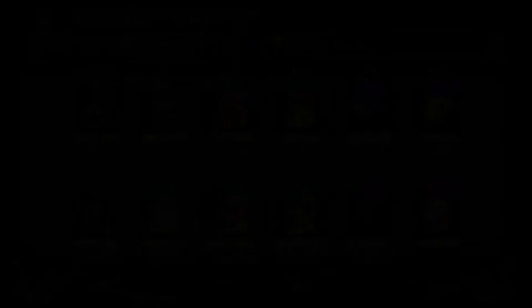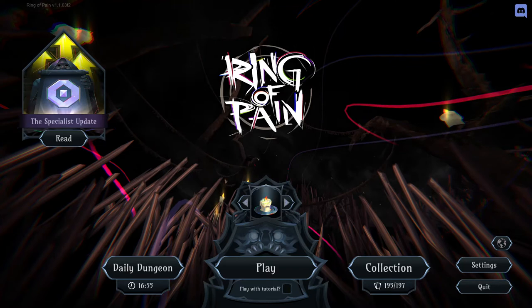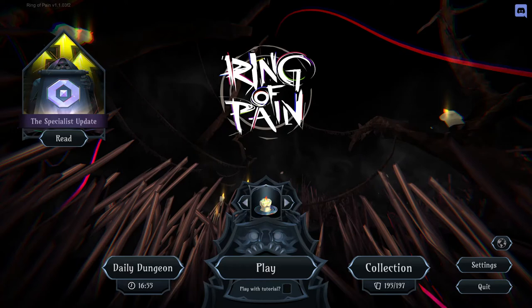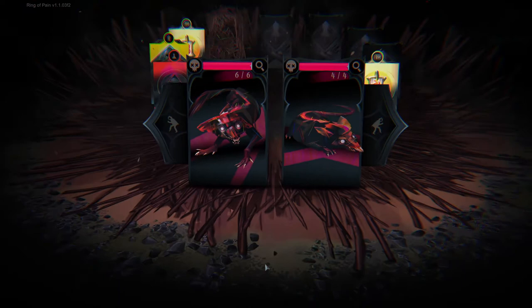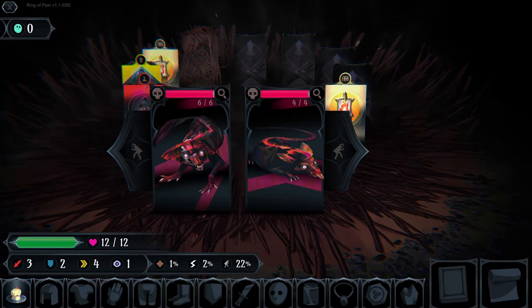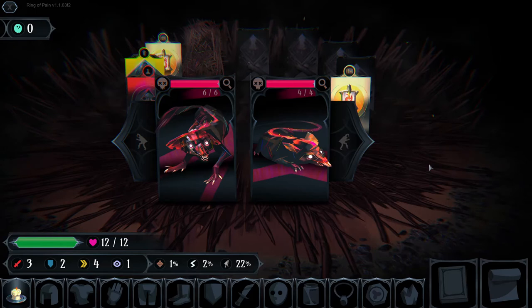That's all the item types. There are a ton of items with different effects — you really want to take the time to earn them and read what they do, because picking up one item can totally change your run. Something like Hungry Sun means explosions heal you but you gain no health from potions — your whole game plan changes. Give every item its fair play because sometimes something looks bad but turns out to be solid.